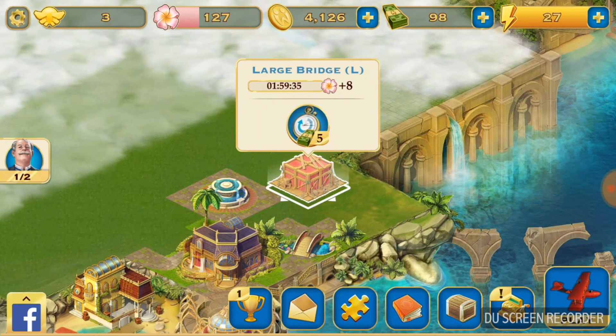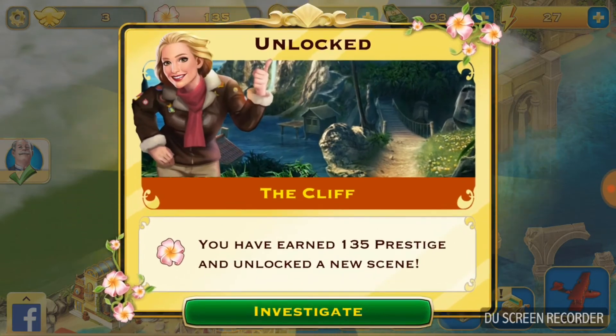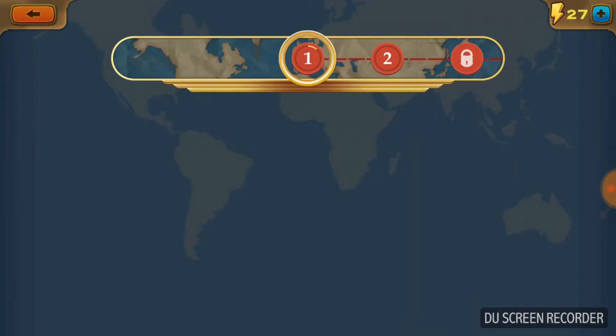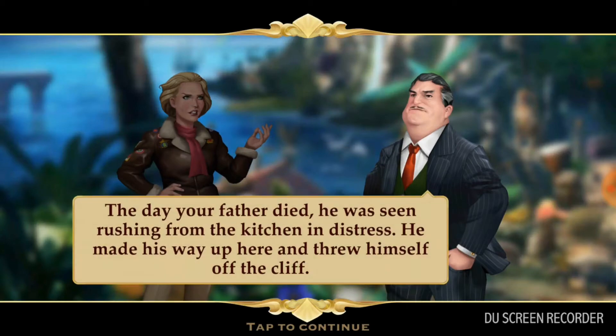For constructions, just press this button and you will gain prestige directly. This unlocks the cliff, which is a new scene. I'm excited for the new scene!